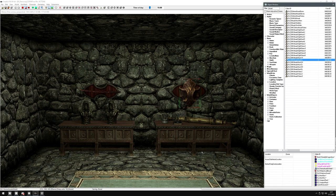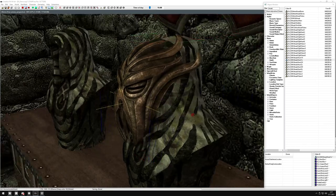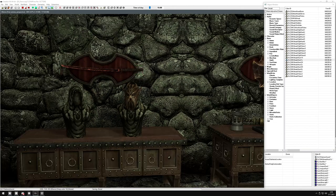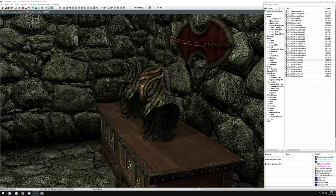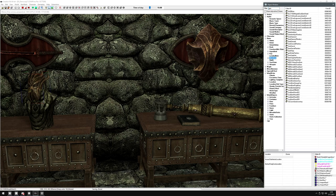What you need to do is place the item - I'm using the actual Mirak mask just for placement. Once we're done, we're going to replace this item and anything like it with an X marker. I'll show you once we're done, so this is just for positioning. This Mirak mask is not going to be a copy in the game.